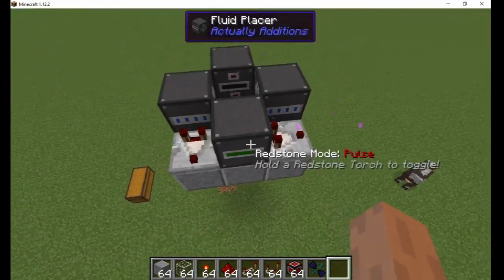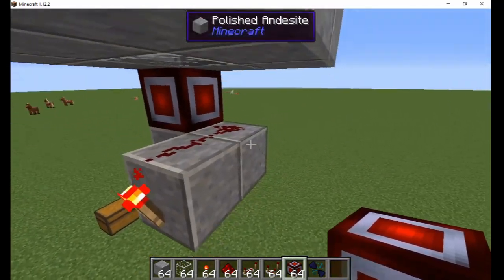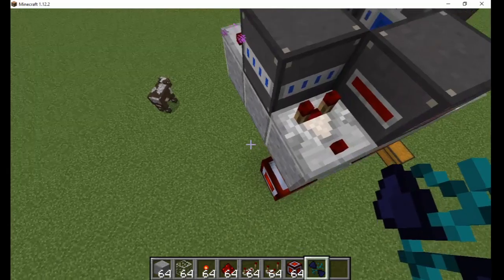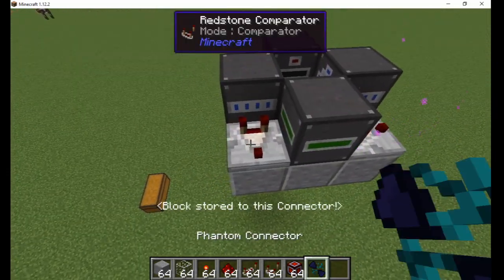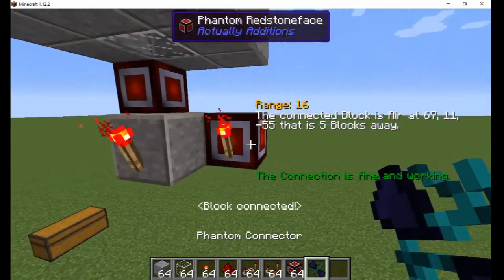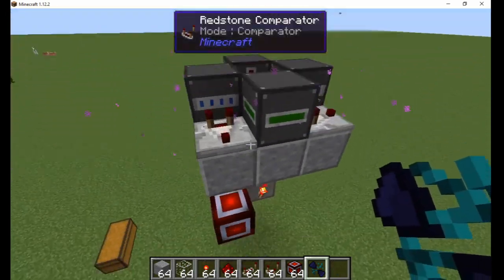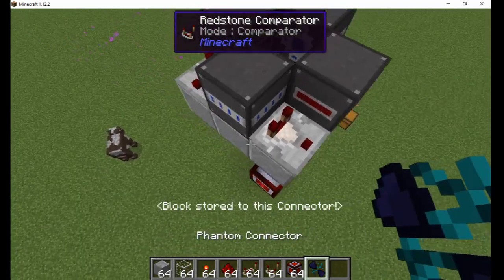This torch will turn off when the fluid placer has more than a bucket of refined oil. In the corner, next to the block, I place another redstone face with a torch on the front. Then I link it with the phantom connector to the comparator in the opposite corner, which is attached to one of the precision droppers. I place a third redstone face to the left of the first torch, and place another redstone torch behind it. Then link it with the comparator on the other dropper.